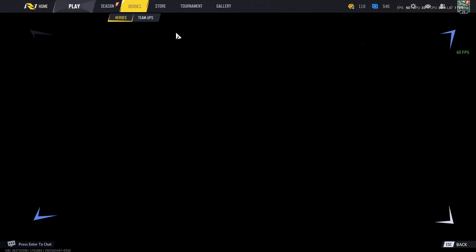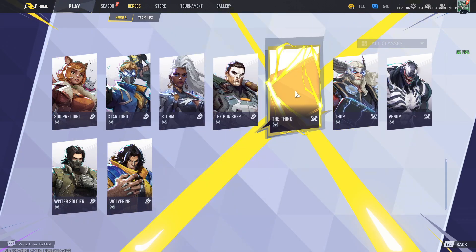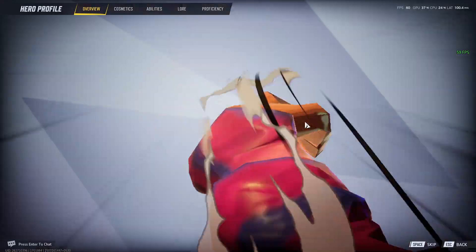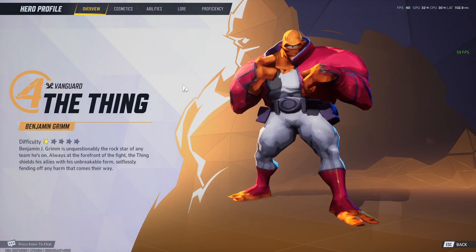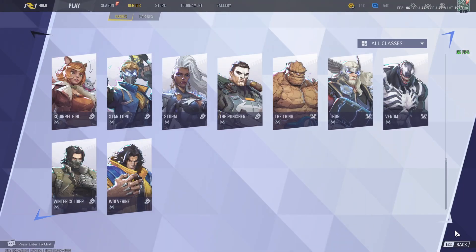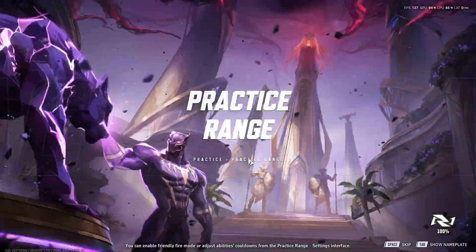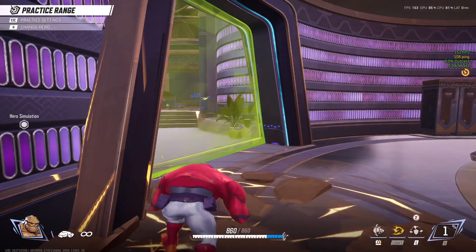Once you're in the game, go to the character you got the mod for. As you can see, the mod works perfectly — this is the Allen the Alien mod from Invincible. Let me go in-game to show you this mod too, and as you can see it is working perfectly.